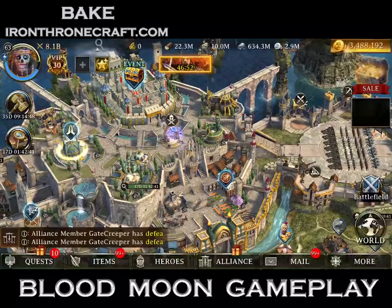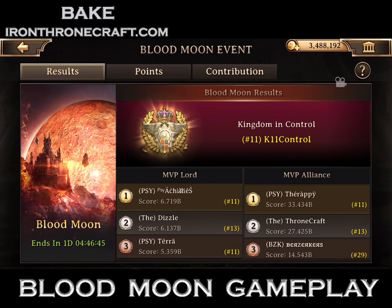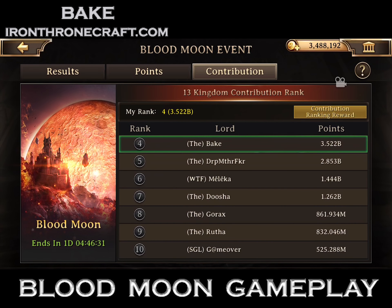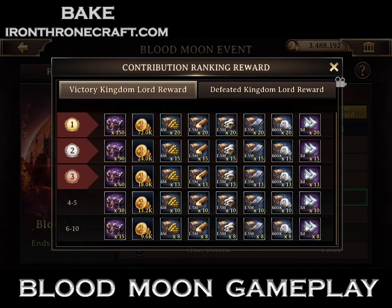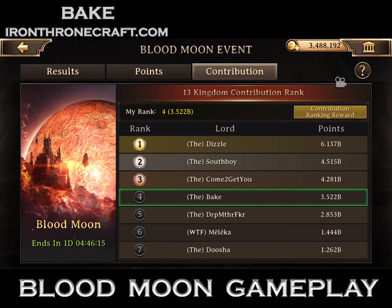Good job to Kingdom 11 in this Blood Moon. Kingdom 5 won the other one. These are the scores from our Blood Moon — 11 versus 13 versus 29. PSY won, taking number 1; we took number 2; and the Berserkers from Kingdom 29 took number 3. You can see the points for Kingdom 13 are pretty top-end heavy. This is what we got for being defeated — some Dark Lord chests. I was 4th, so I got a big 10 Dark Lord chests out of that one.